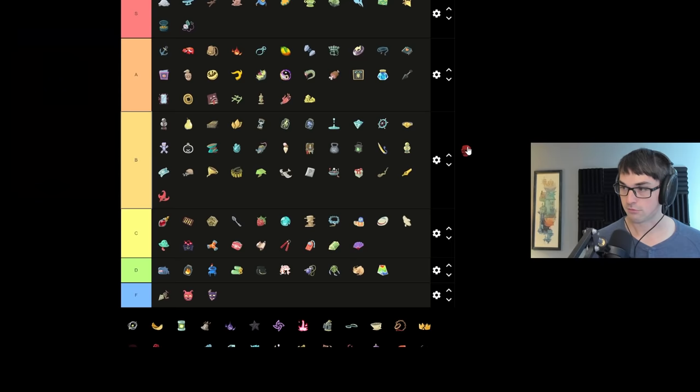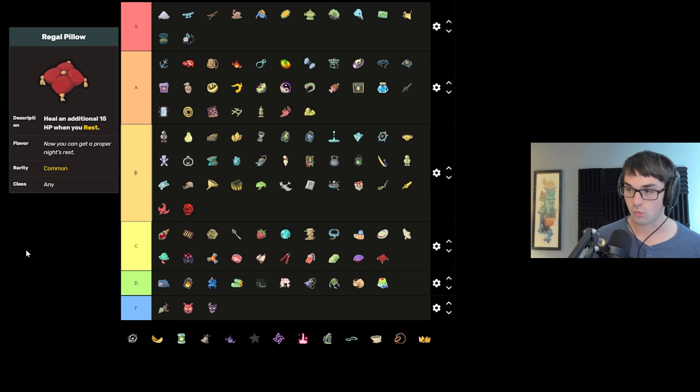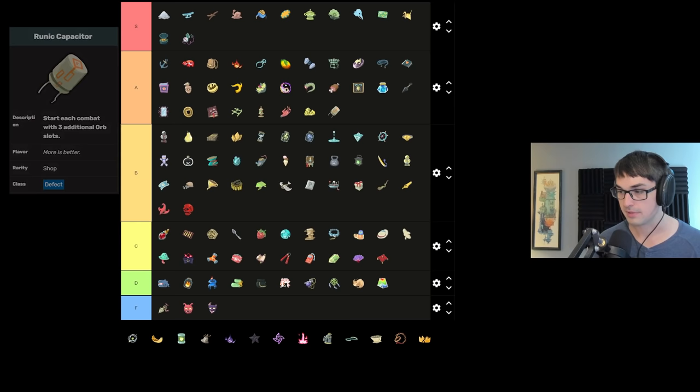Red Skull in B — gives you strength below half HP on Ironclad, pretty dang good overall. Regal Pillow — I like the bonus healing, but you don't often want to rest, and a lot of times Regal Pillow doesn't do much of anything. Ring Capacitor gives bonus orb slots on Defect — excellent effect, Defect loves more orb slots. It's one of those really, really good shop relics for Defect — putting it in A.